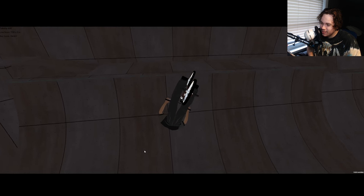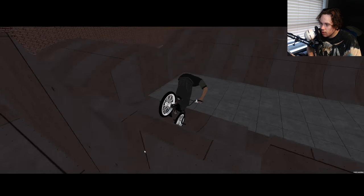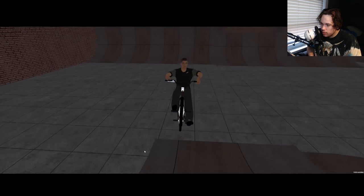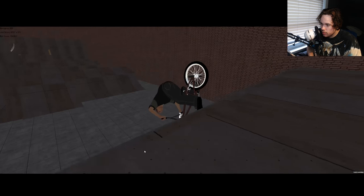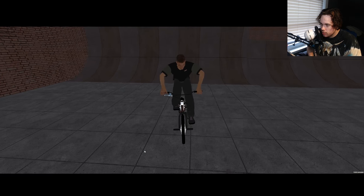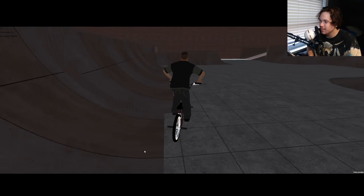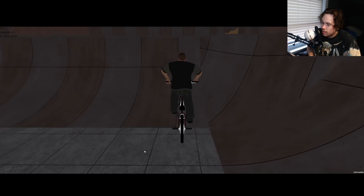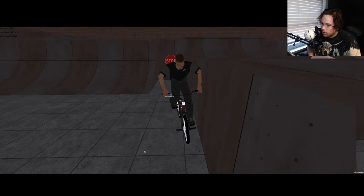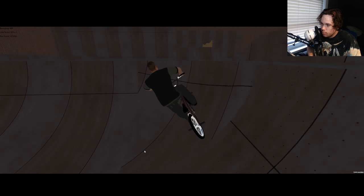Fakie double whip — oh we gotta do a fakie front flip! Scotty did it in the same spot. Let's do it right here. Oh, he's like nope. All right, let's get it. Oh, I did a fakie backflip. Let's see if we can get this — oh, making our way downtown. Yes, we did it! It was really sketchy but whatever.